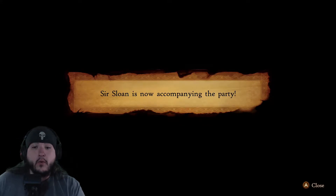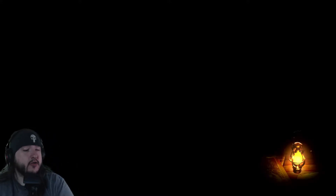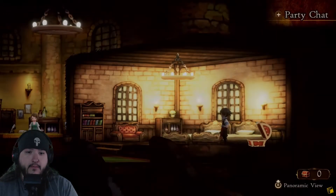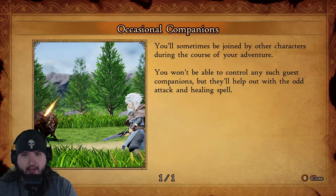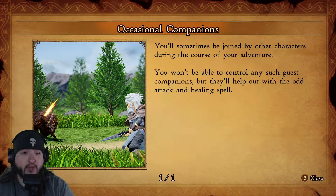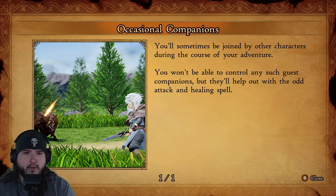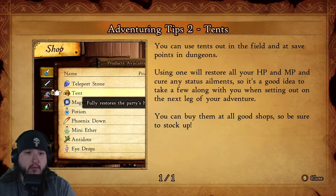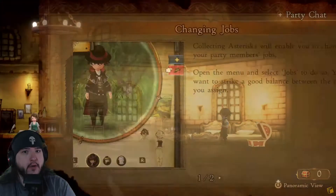Sir Sloan is now a companion — do I have control over him? Occasional companions: other characters join during the adventure but you can't control them directly; they'll help with attacks and healing spells. I need to hit a shop to outfit Elvis so he stops dying. Tents can be used in the field and at save points to restore all HP, MP, and cure status ailments — I know, I'll take some along.